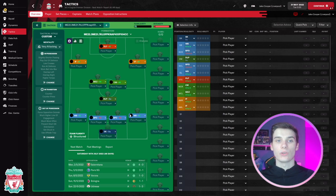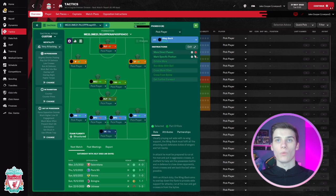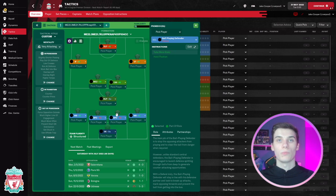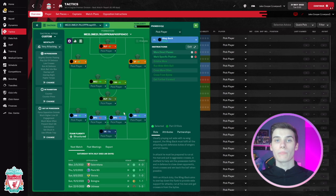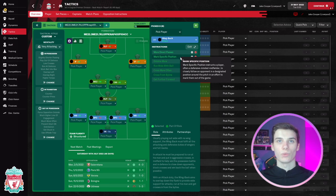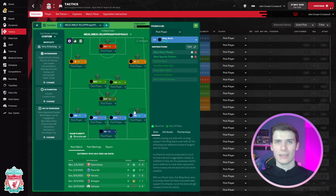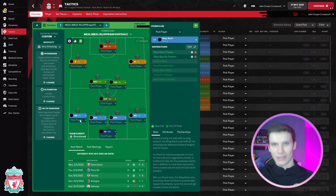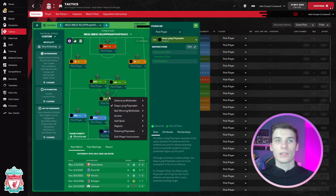I'm not going to read out every single additional tactical instruction, but any role with a minus mark next to it means it's a tactical instruction we've manually added. In goal we've got a sweeper keeper, two ball-playing defenders on defense duty, and two wing backs on attack on either side — both with the same additional instructions. The specific marking: right backs mark the left attacking midfielder, and left backs mark the right attacking midfielder. We've then got a deep-lying playmaker on support.